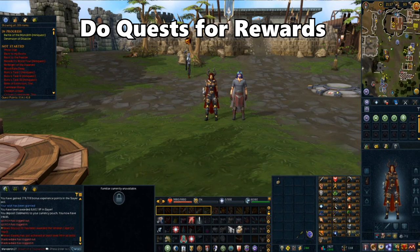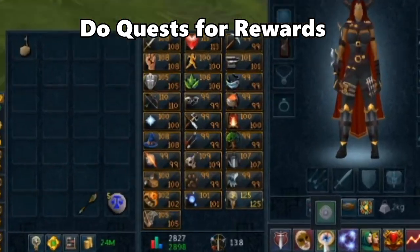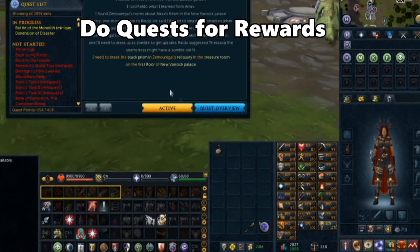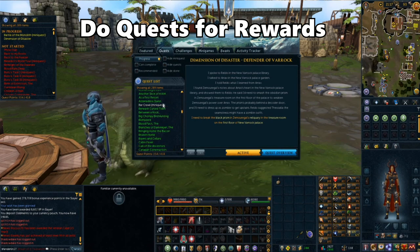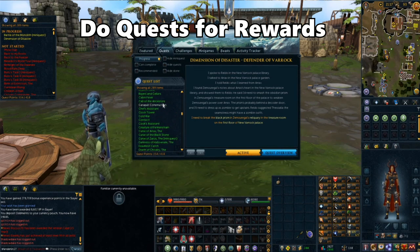One thing you can do when just starting off is doing a lot of quests. We're not going to go too in-depth about what quests you can do because we did make a beginner's guide that details a lot of different quests that are very useful, but overall just doing quests is a very good way to get started. A lot of these quests can give you useful items or even new spells and abilities.